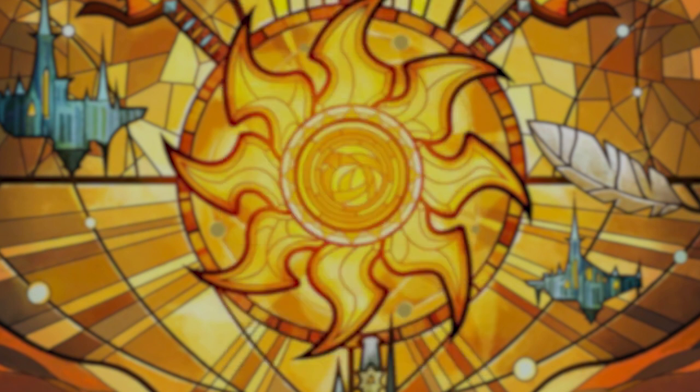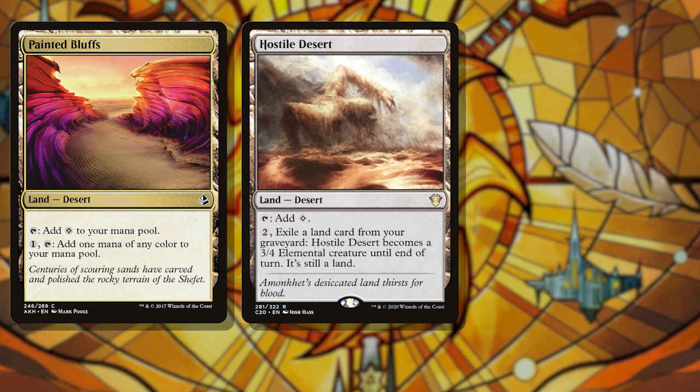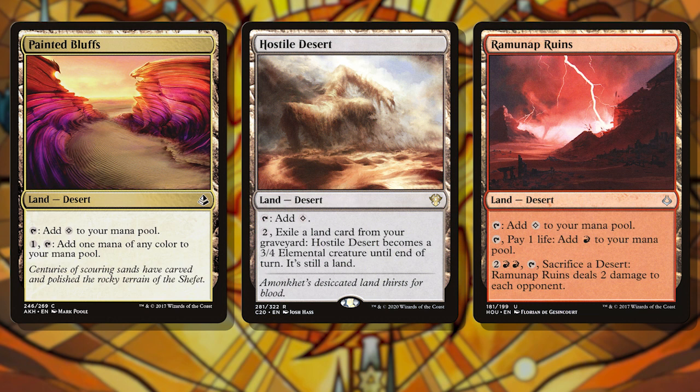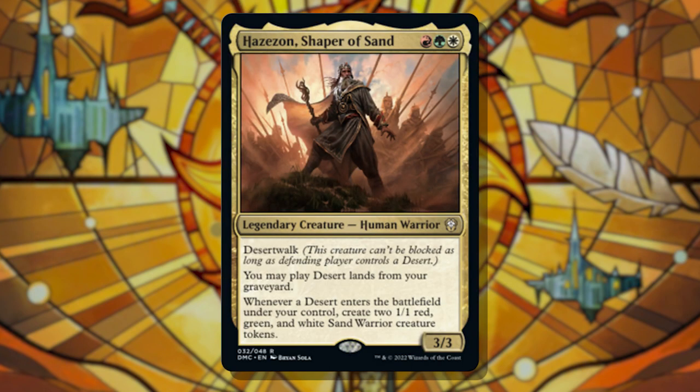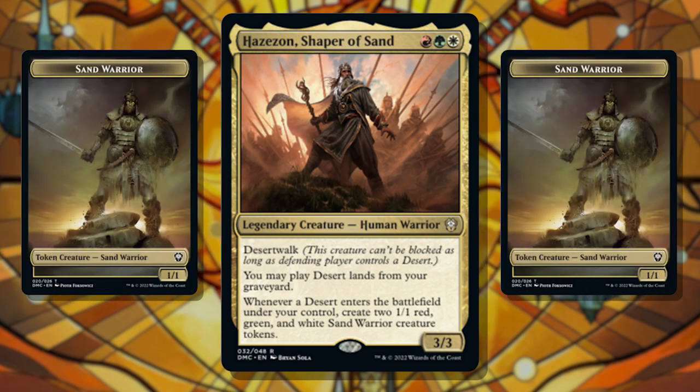This is what makes him tough to build around, because when I say obscure, I mean obscure. There are only 16 deserts in our colors, ranging from terrible — like the filter land Painted Bluffs — to mediocre in Hostile Desert, to okay in Ramunap Ruins. Hazezon needs three colors but the majority of deserts make only colorless mana, meaning if you need to play a desert before Hazezon comes down, not only are you losing out on your two 1/1 Sand Warriors but you're potentially delaying when you can cast Hazezon by a whole turn or more.